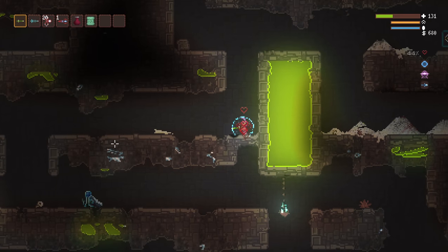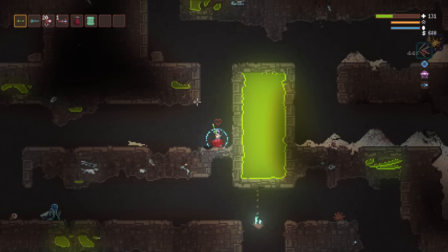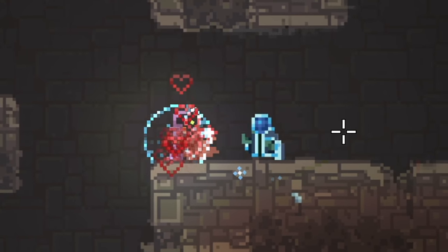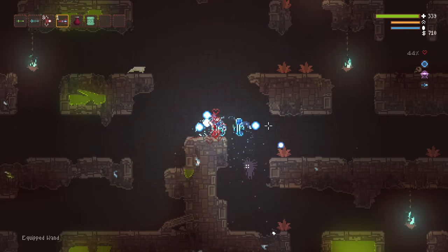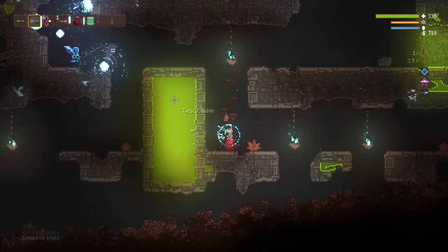One of the other wizard masters, the master of returning, has a unique ability of mimicking nearby projectiles, even healing bolts, so you can use them to heal you as well. Just make sure there are no other enemies around whose projectiles might be copied while you're trying to get healed.